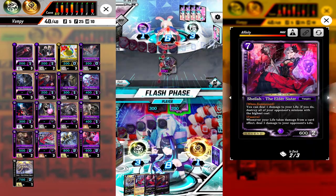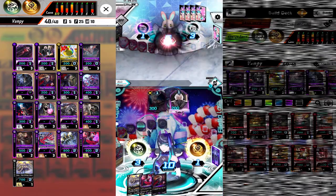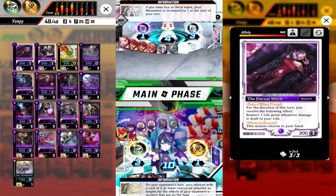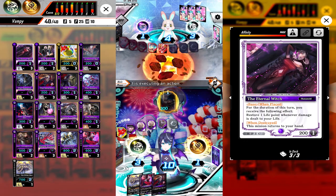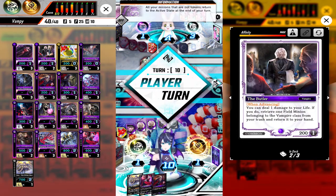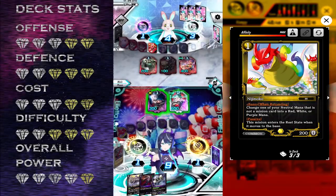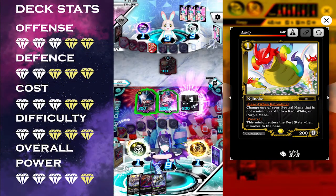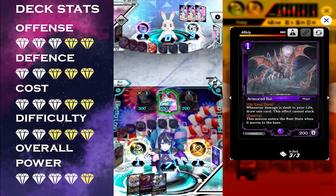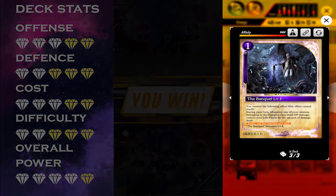On our turn we attack and use Kala's effect which wipes almost all of their minions, and activate Sharply Dressed to destroy Duskers and gain two life. Opponent summons the 3-cost minion that gives charge to dragon then summons Chainsaw Golem attacking our Sphinx. At this point we know the opponent has nothing to fight back with, so we summon Sheila moving Butler to burn one more, attacking with Kala while activating her effect to end the game.